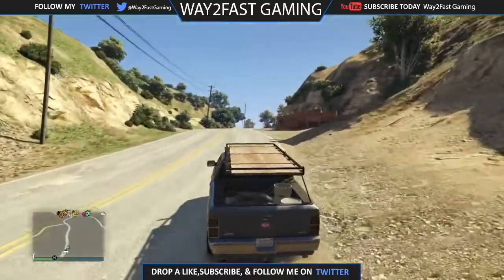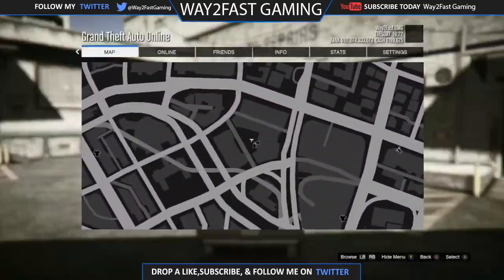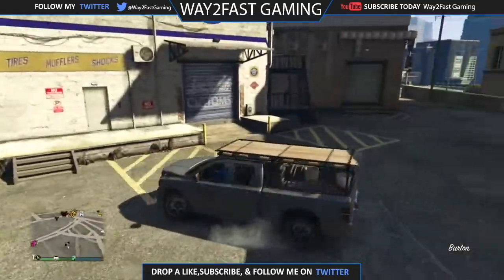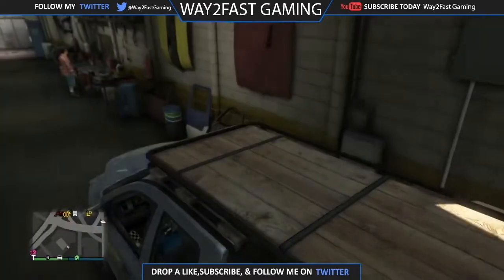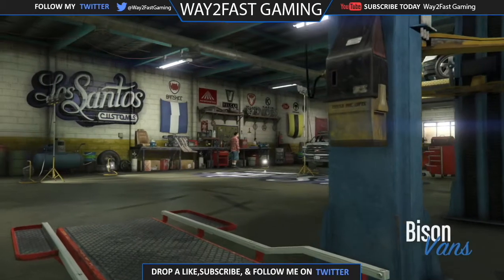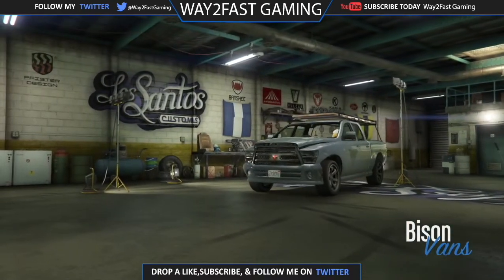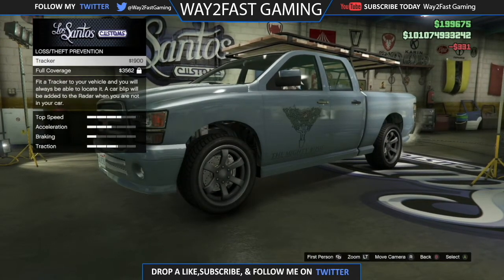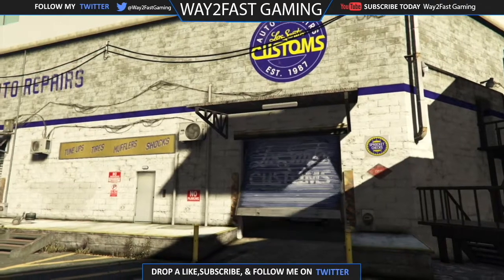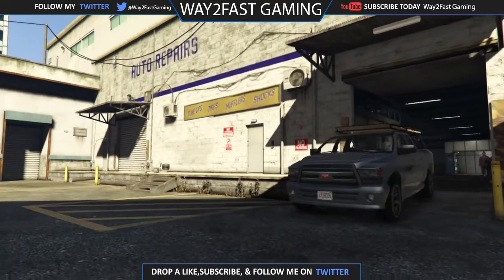All you want to do is take that down to your local Los Santos Customs. Once you're at Los Santos Customs, all you want to do is put a tracker on it — very, very simple guys. If you need some money for a tracker, say if you're really low on funds, maybe rob a store. It's the only money you have to spend. Just put a tracker on it.